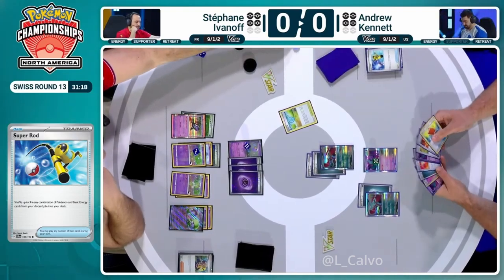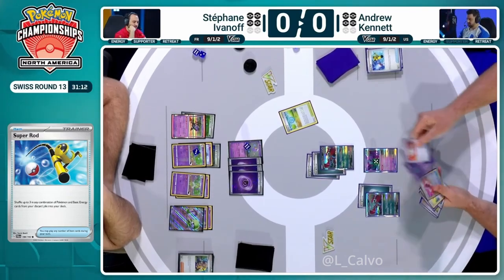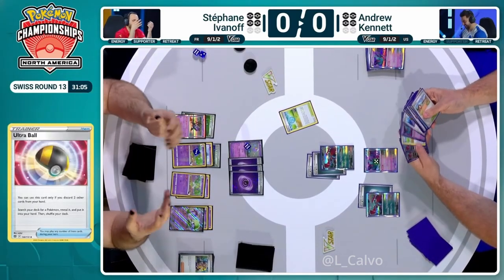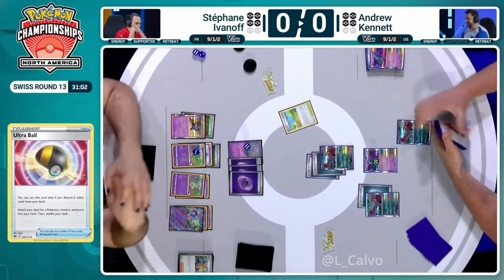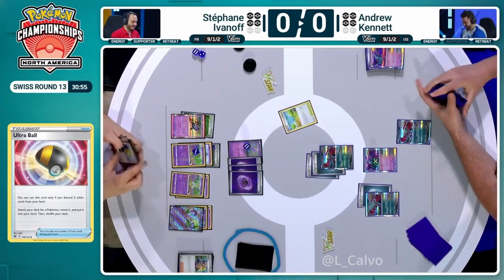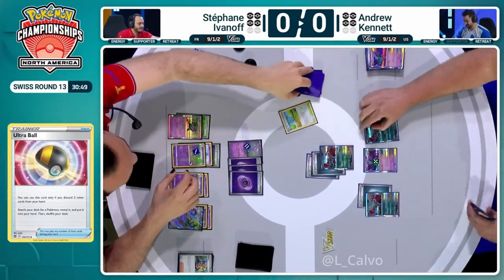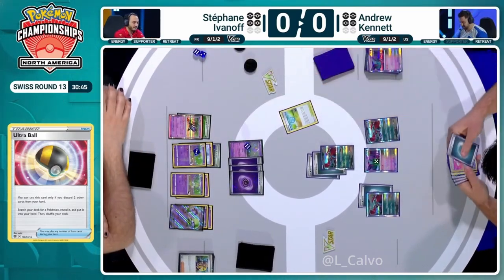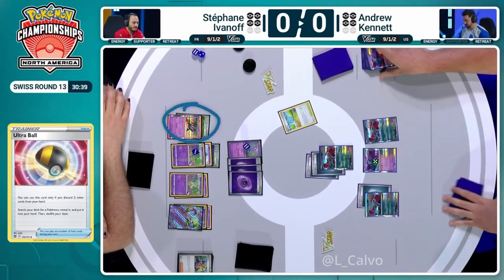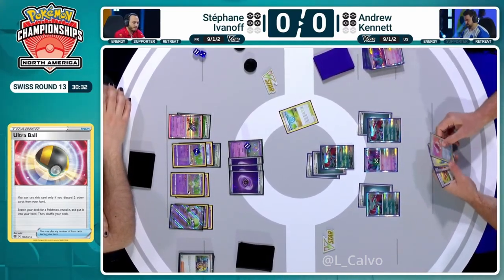Super Rod shuffles Pokemon and Energy back into deck, controlling later turns. Drew cannot lose those cards. Explorer's Guidance is a little risky — you keep two and the rest are discarded. Double Roaring Moon and a Dark Energy get shuffled back in to ensure access to enough attackers. Drew also has access to one copy of Great Tusk as a surprise if Stefan gets careless. A late-game Iono could actually turn things around, and Munkidori is able to take down the Fluttermane essentially for free.